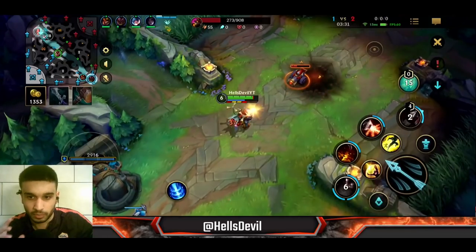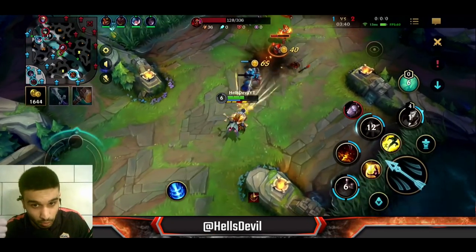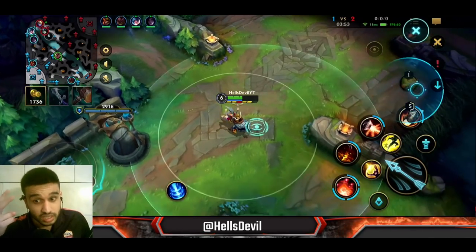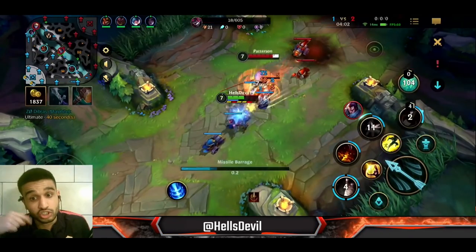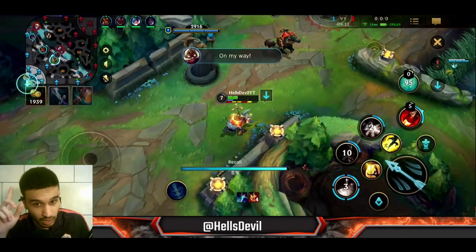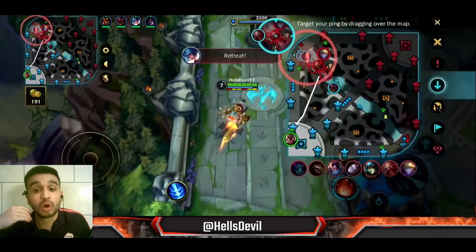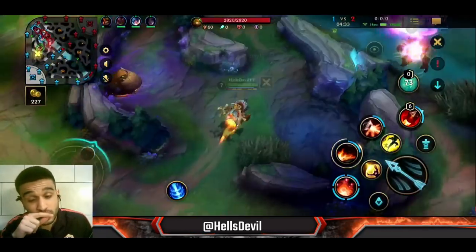As a Corki you really shouldn't die in early game unless the enemy hard dives you, because you have your W, Barrier, and Flash. A very important tip: don't get baited. Corki's only mobility is his W, so what I often see happen is Corki jumps into a low enemy thinking he can kill them, then the enemy uses Barrier, Corki gets ganked and dies. Almost never engage with your W — unless you're ultra ahead and can one-shot, or you know where all enemies are.